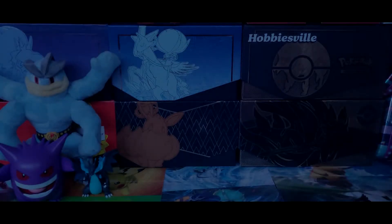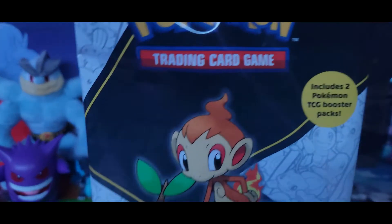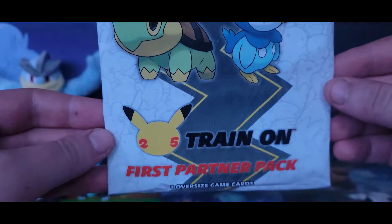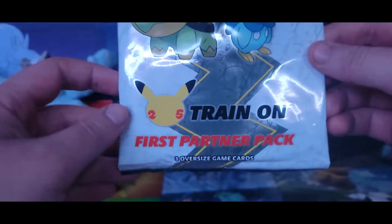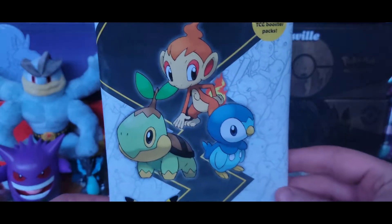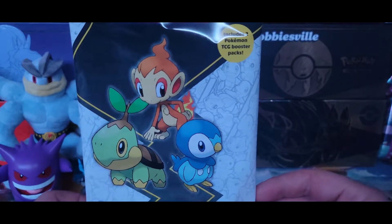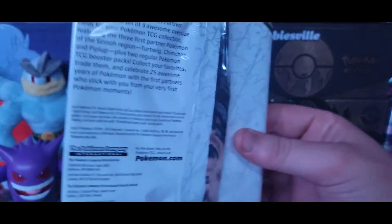What is going on, you guys? Holy Pokemon back again. I know it's a month late, but we finally received our Sinnoh First Partner Pack. This comes with three oversized game cards of the starters — Chimchar, Turtwig, and Piplup — and it also includes two Pokemon TCG booster packs. I'm excited to find out what exactly those packs are.